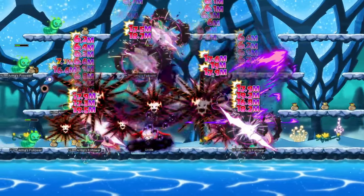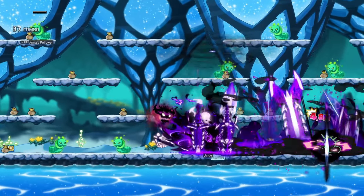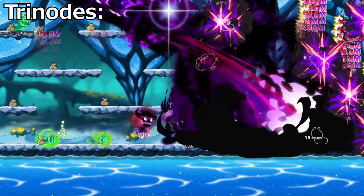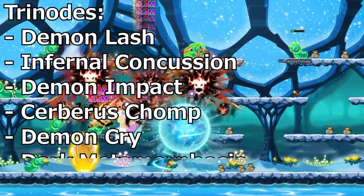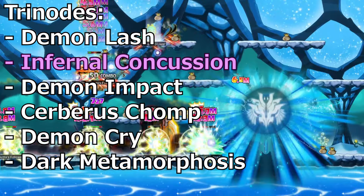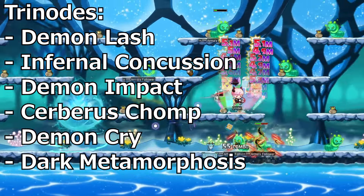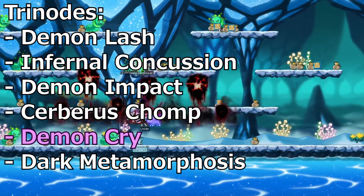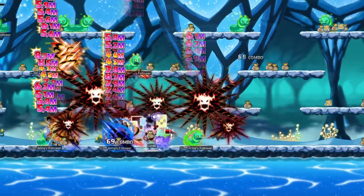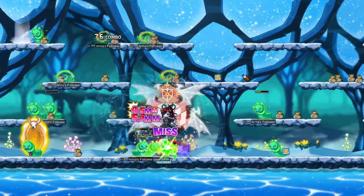Demon Slayer is another class with way too many trinodes — 15 to be exact — and they only use about a third of those. There's no specific perfect trinode, just whichever skills you prefer from this selection: Demon Lash, Infernal Concussion, Demon Impact, Cerberus Chomp, Demon Cry, and Dark Metamorphosis. You should keep Infernal Concussion for grinding and Demon Impact for bossing, but everything else is good in general. Cerberus Chomp for Fury replenishing, Dark Metamorphosis for extra damage around you, Demon Lash for when Demon Awakening is active, and Demon Cry for its debuff and proccing Insult to Injury. Priority depends on what you use more or whether you're grinding or keeping Demon Slayer as a boss mule.